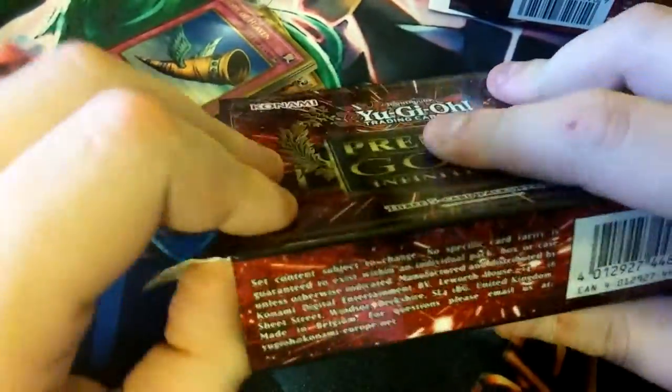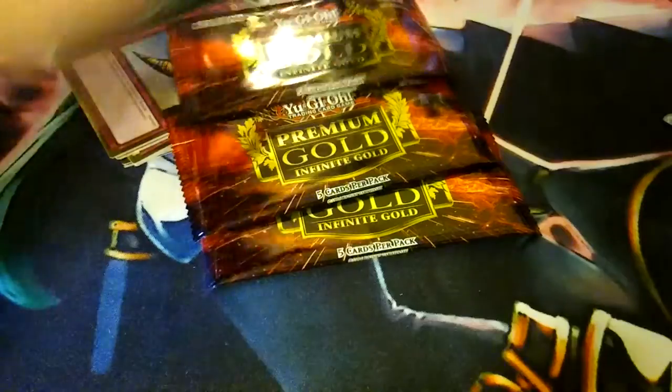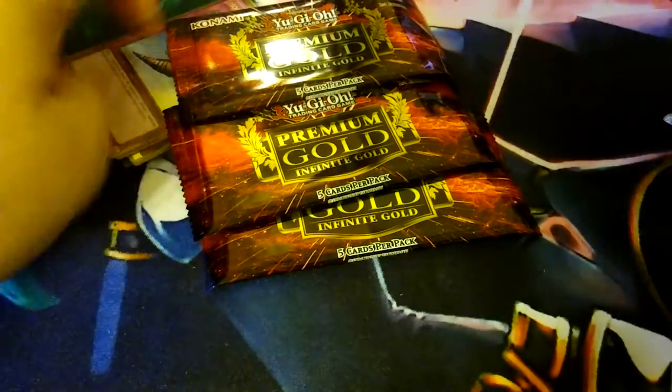Next mini box. This video may be a little long, guys, because these boxes are from the United Kingdom and they are glued shut. They really, really mean it — they really don't want you to get into the box. For the American one, it just pops open. But I got this whole display box for like 50 bucks. Last check they were like 71 a box, so I got it for a super good deal.